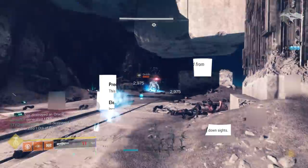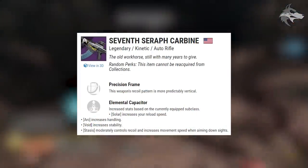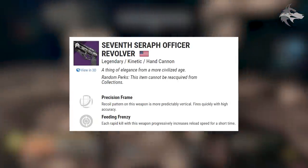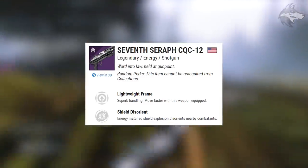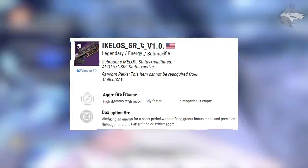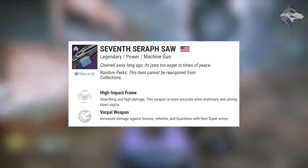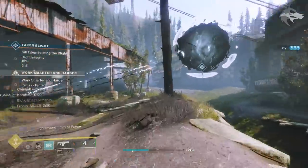There are also Seraph and IKELOS weapons. That includes the Seventh Seraph SMG, the Seventh Seraph Carbine — a precision frame kinetic auto rifle — the Seventh Seraph Officer Revolver precision frame hand cannon, the Seraph sidearm, the Seventh Seraph CQC-12 shotgun, the IKELOS sniper rifle, the IKELOS SMG (though not the shotgun), and the Seventh Seraph SAW machine gun. There are quite a few nice weapons in this list.